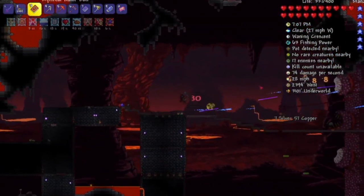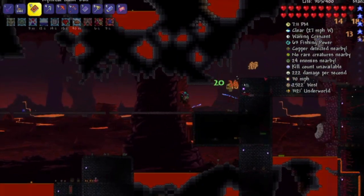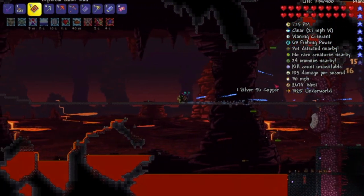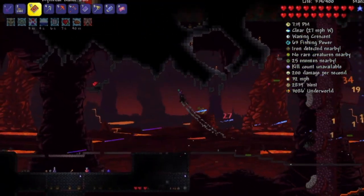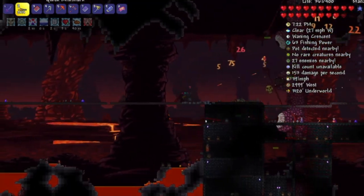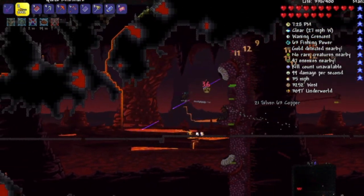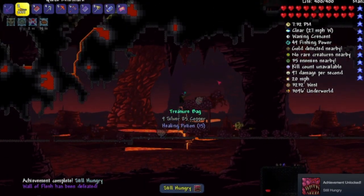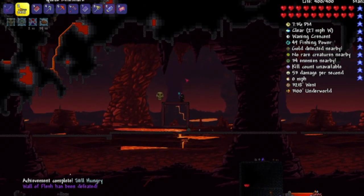When the Wall of Flesh gets to around 1000 health, it is time to really start distancing yourself from the boss. Stay as absolutely far away from the wall as you can while continuing to do as much damage as possible. As the wall gets lower on health, it will be moving so fast that even Frost Spark Boots cannot outrun it. This is the part of the fight where you have to do the remaining 500 damage before it runs into you and likely kills you. Do everything you can to get the last bit of damage on the boss and you will have successfully defeated the Wall of Flesh and entered Hard Mode. Congratulations! I hope this tutorial helped you beat the Wall of Flesh — have a great rest of your day!